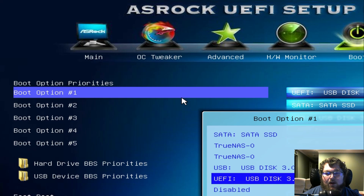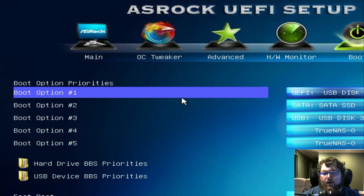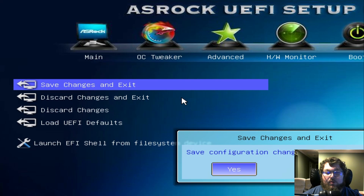It's going to be UEFI USB disk or USB disk, whichever one. I'm using my Ventoi drive so I'm going to select the UEFI option and hit Enter. Then move over to what should be the Apply or Save and Exit option — we're going to save changes and exit. Make sure you actually save your changes; you don't want to discard them.